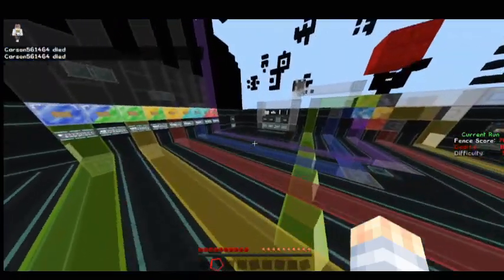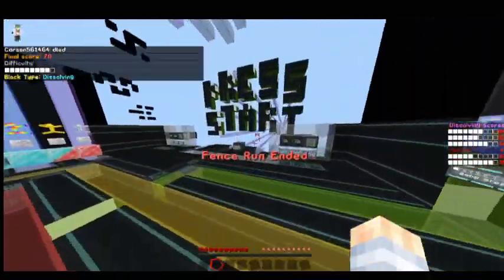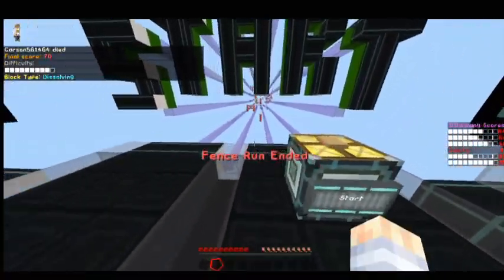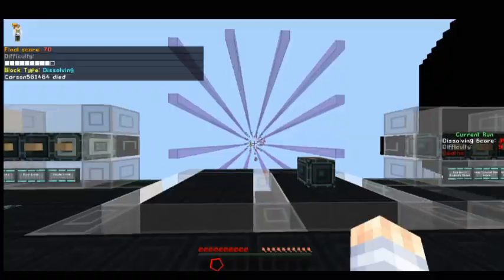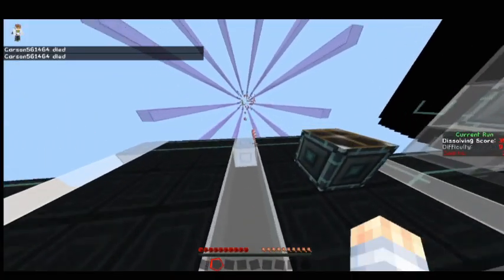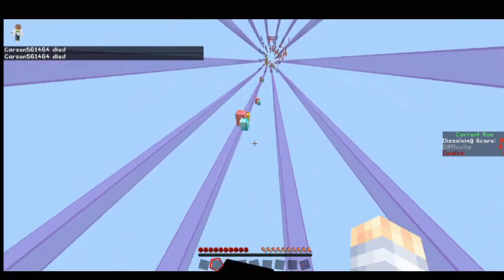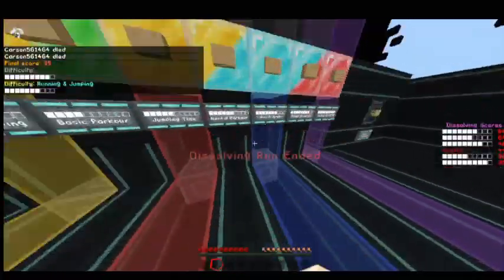You know what, I feel like doing one round of dissolving blocks — it's like you only have a few attempts to do it. And these turtle legs are also confusing because of their weird hitboxes. What if I switch to this?